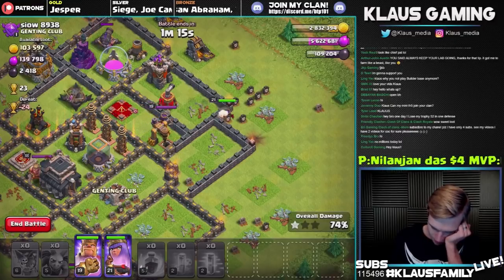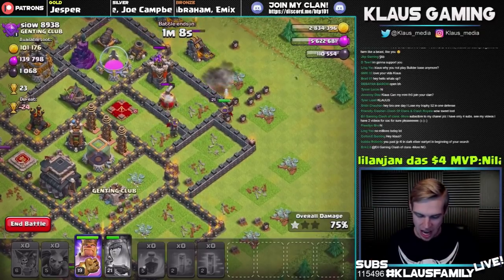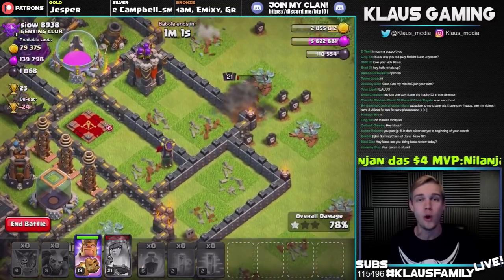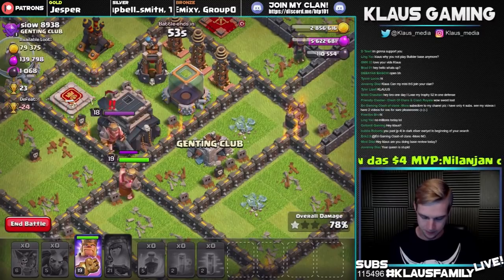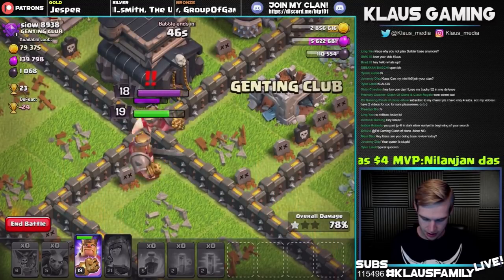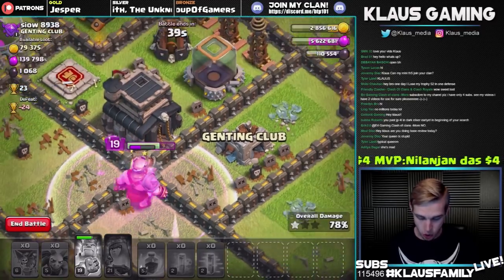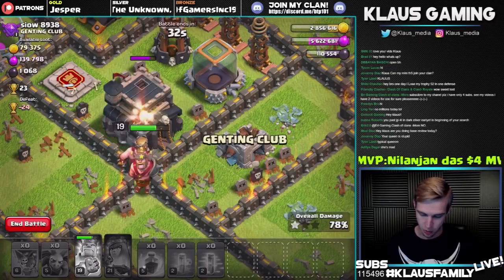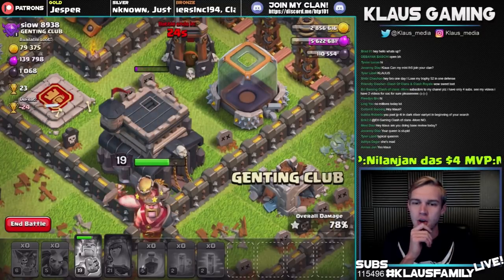This is the worst — oh, queen's getting the dark elixir! Get the dark elixir, girl. Yes! Queen got the dark elixir. Now what we need is for the king to grab the town hall and the dark elixir storage and we're good. I did not think the queen could reach over all those walls and get that drill, but it worked out perfectly. We've got one minute — hopefully the enemy king doesn't come. I'm going to pop my king's ability right now.